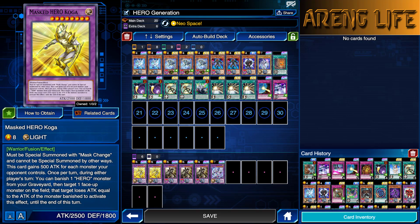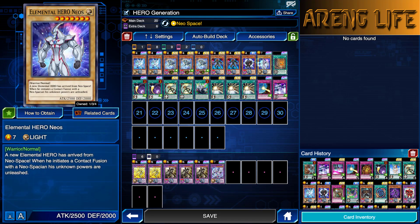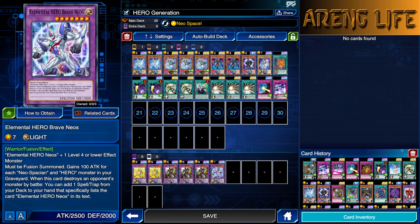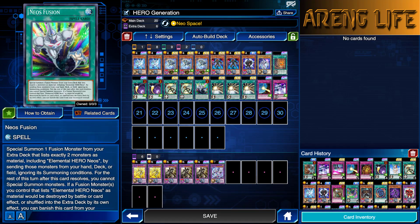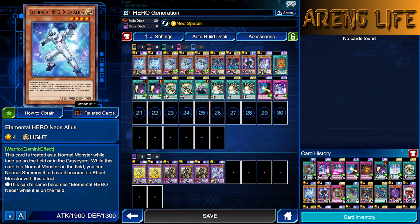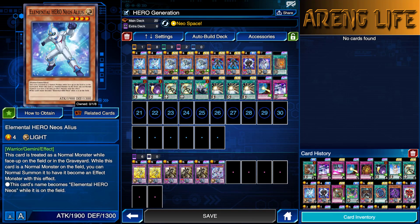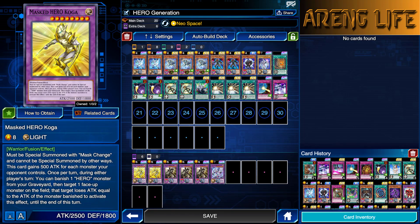Let's go ahead and get things started. What I decided to do with this deck is run a full three copies of Keeper Dragon Magic, so I can use this to get my Neos out and go for the Neos Fusion, summoning this big boy. I'm using Neos Fusion in this deck. There's a little bit of consistency with Keeper at three. We're using two copies of Alias, because I can use my Mass Change — which I have at three — on an Alias to get one of these big boys out, to get Koga.